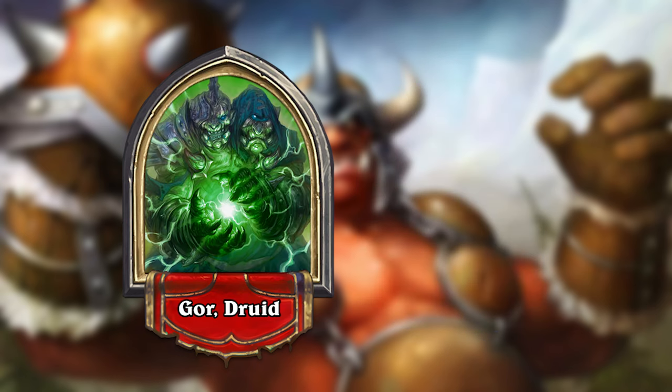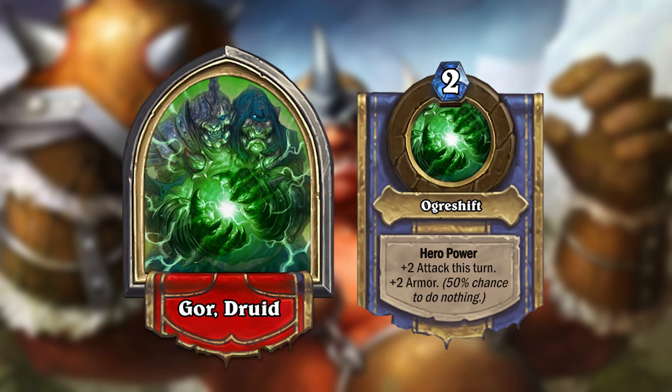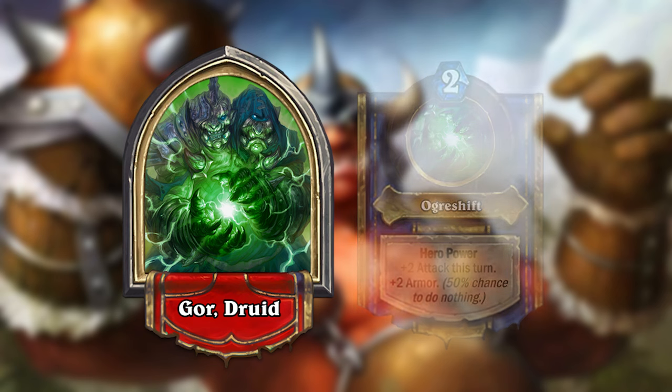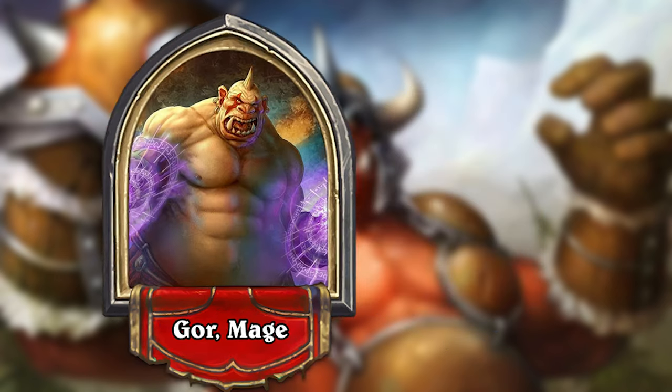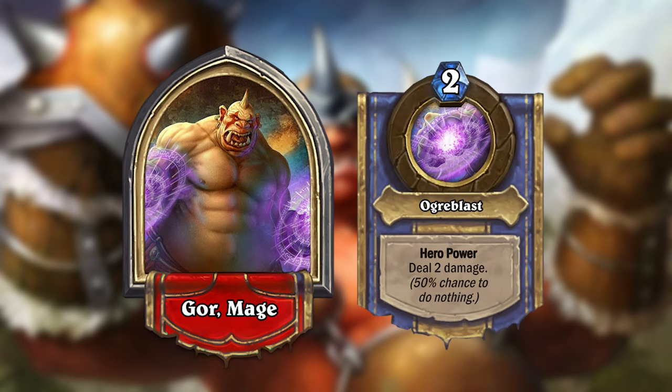Gore Druid gets the hero power Ogre Shift, which gives your hero plus 2 attack this turn and 2 armor for 2 mana, but with a 50% chance to do nothing. Gore Hunter gets Ogre Shot, which will deal 3 damage to the enemy hero for 2 mana, but has a 50% chance to do nothing. Gore Mage gets Ogre Blast, which will deal 2 damage for 2 mana, but again has a 50% chance to do nothing.